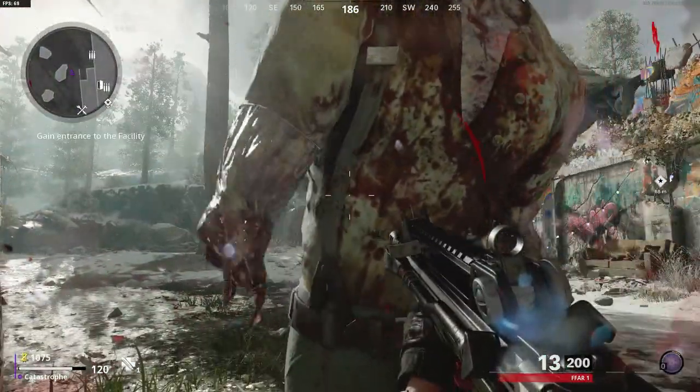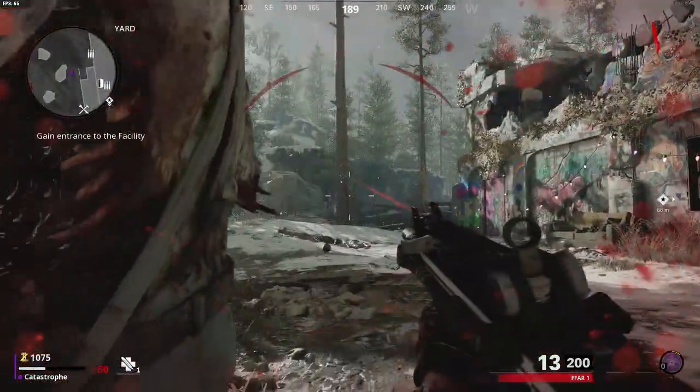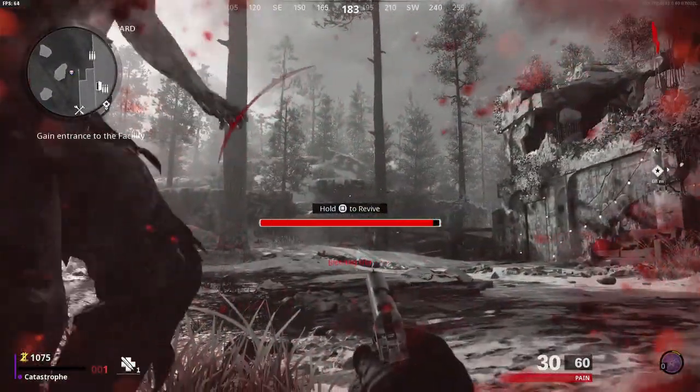For this glitch, you have to get the zombie to crouch and let it hit you until you go to 30 health. Once you hit 30 health, prone straight away. I'm at 60 now... now I'm at 30, I prone, and I die.